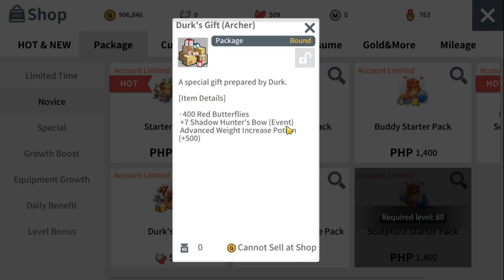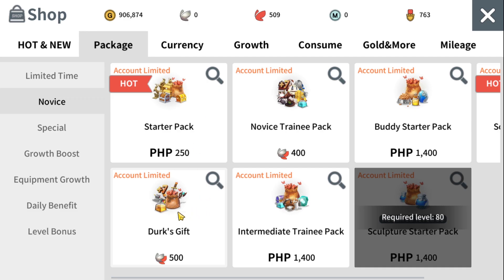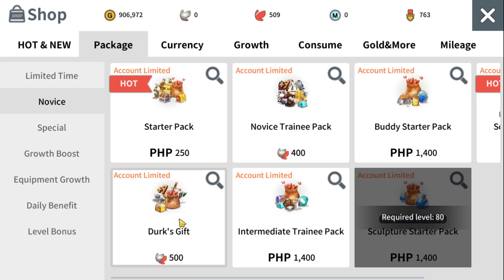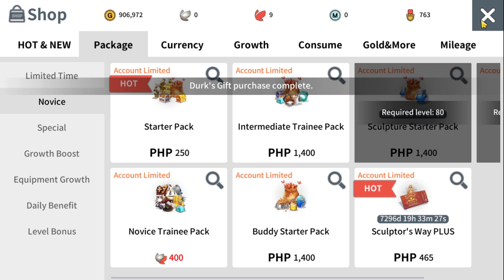Let's jump to the shop and buy the required package to get the plus 7 purple set and weapon. It should be in Package — the Novice Training Pack. When you buy it for 500 red butterflies, you get 400 red butterflies back, plus the plus 7 shadow hunter's weapon, an advanced weight increase potion, and plus 500. You still have enough red butterflies left to buy the Novice Training Pack, which gives you the plus 7 hunter's armor — the plus 7 purple shadow hunter's armor set — for my class, intermediate weight increase potion, and plus one million gold.